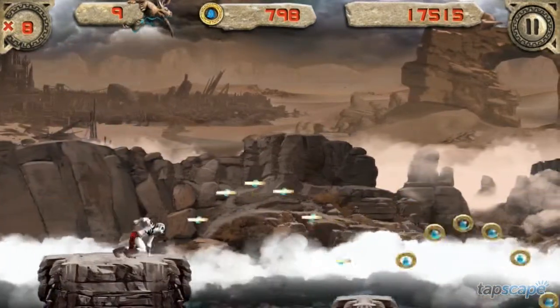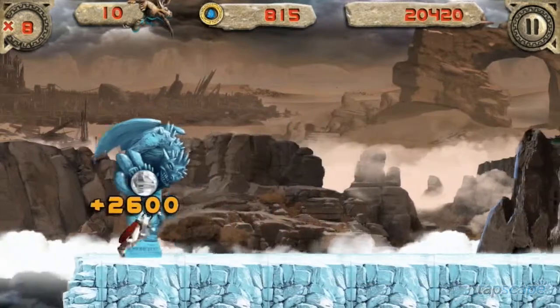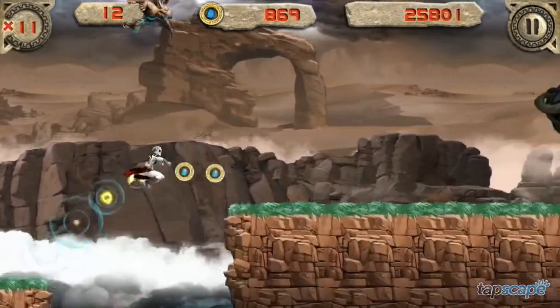The game takes place on Holos Prime, a planet ravaged by war and populated by vengeful tribes with only one goal: survival. You must jump, roll, and dodge your way across a dangerous landscape, collecting gems and totems along the way.